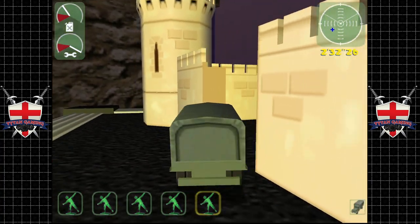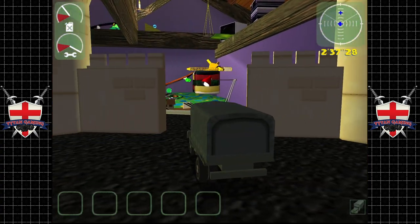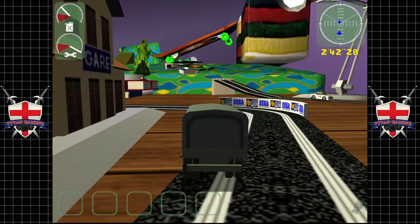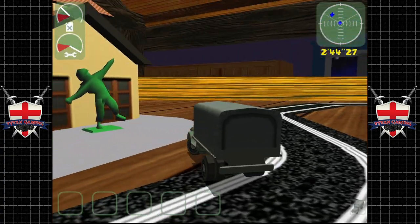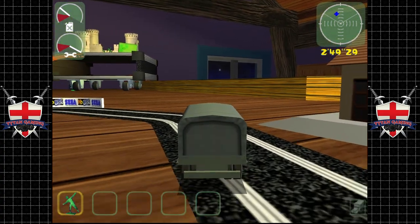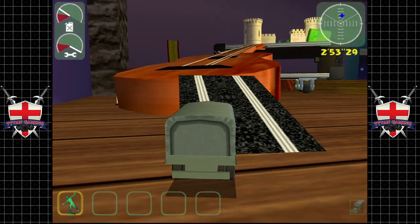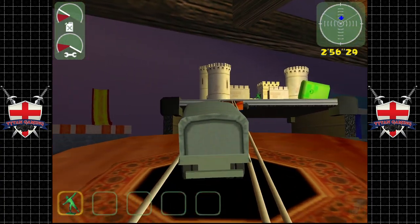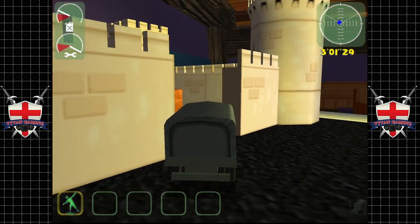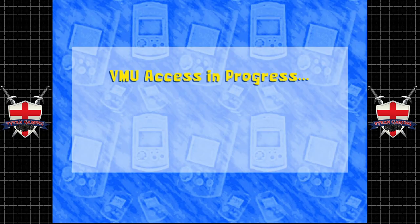That drop hurts — not me obviously, but it probably hurts the dudes inside. But then they shouldn't have deserted, should they. It would have been great to see a Toy Commander 2, but sadly it was just not to be, such is life. Come on dude, let's get you home. There are no collectibles or anything like that in this game — that was quite uncommon at the time. Not bad, I'll take it.